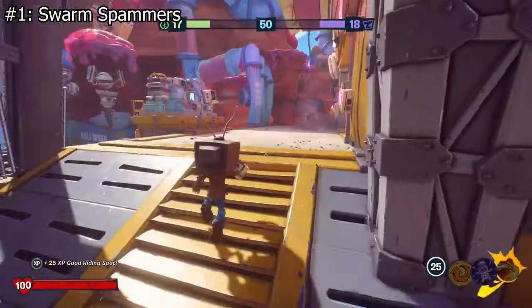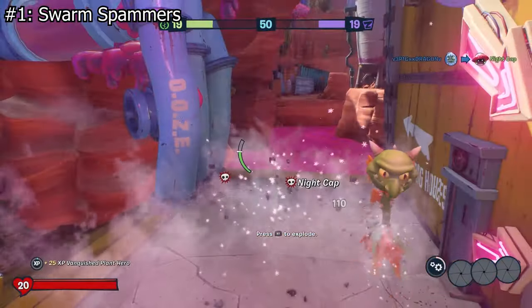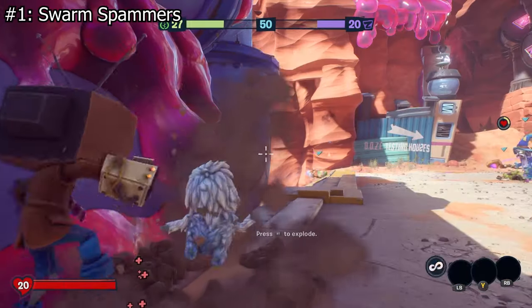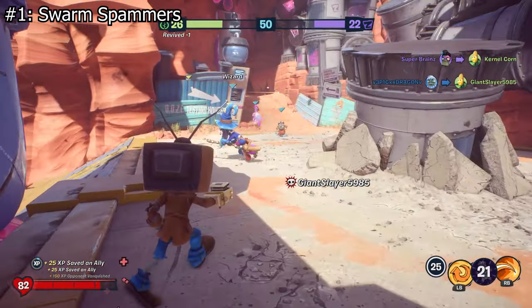125 damage is enough to one-shot plenty of characters outright, and it's particularly annoying because the enemy doesn't have to be near you to kill you. Not to mention, stack the right upgrades and you can get these little dynamite minions to refresh surprisingly fast. Overall, this playstyle is perfect for hidey-hole corner campers who don't feel like shooting and would rather kill their foes in a poof of rage.